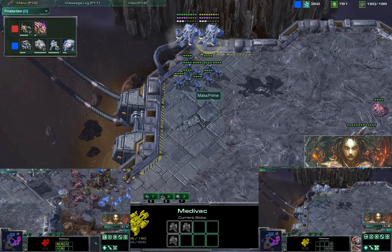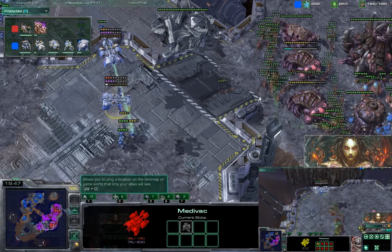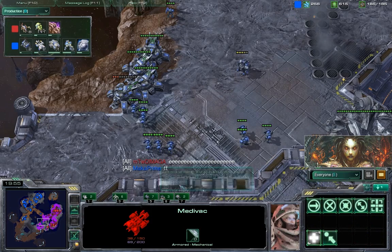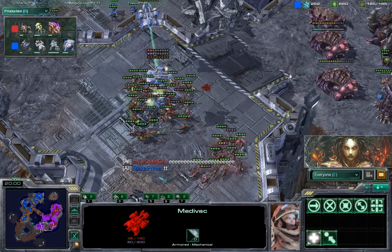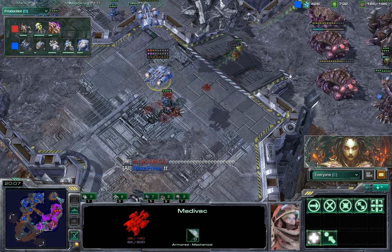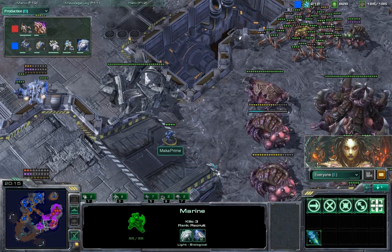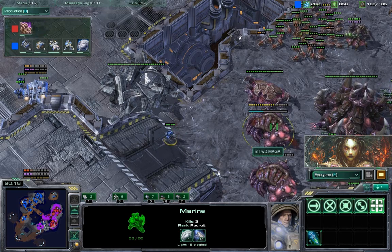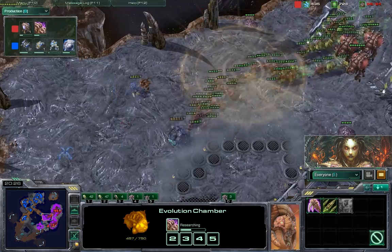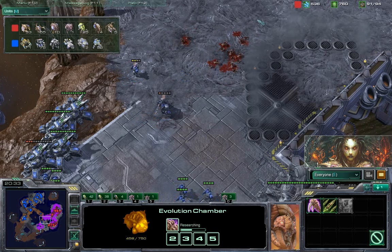Maka has this front line with marines and marauders dropped by Medivacs — two fronts of assault along with another Medivac dropping on the natural expo. So much offensive going on, I'm not sure how the Maga is going to hold this. He's just freaking out completely. Maka Prime wasn't able to pick up these marines — most of them got completely grinded. Maka is landing his marine/marauder force there for a while preparing his next assault. A single marine slowly shooting at this evolution chamber — now he's going to get completely grinded.